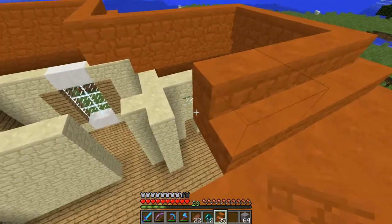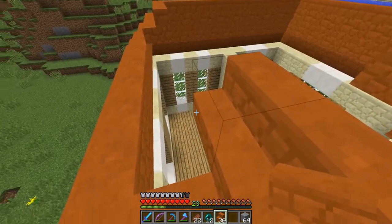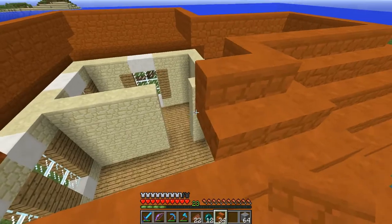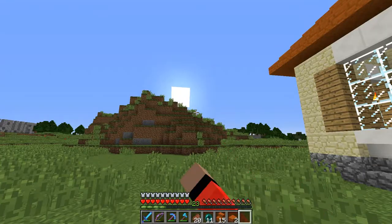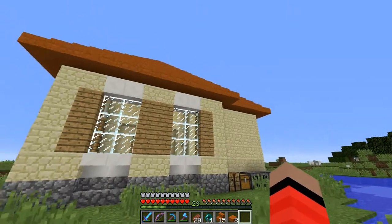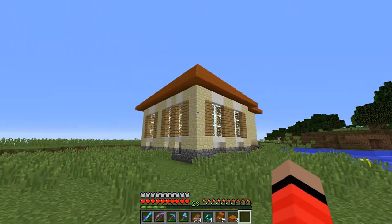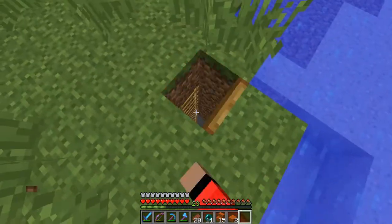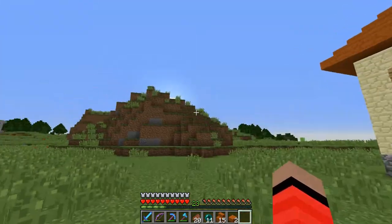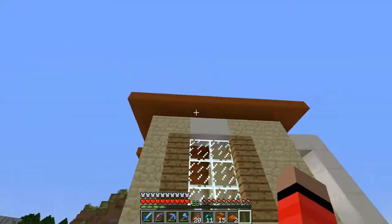I'm gonna finish this up and show you guys what this house looks like when it's done. Nice evening on the server — sunset — and the finished house looks pretty good actually. I like it. I put a trapdoor here; there's a way to go down to the caves. Let's go inside and see what it looks like.